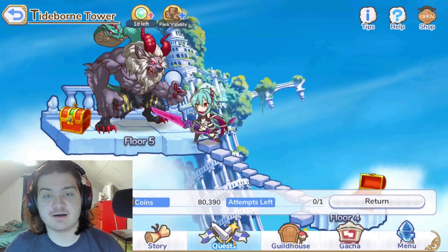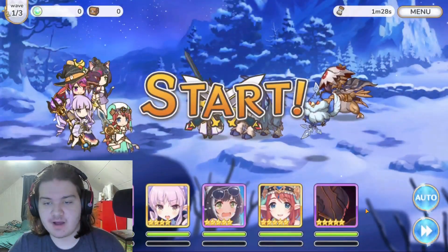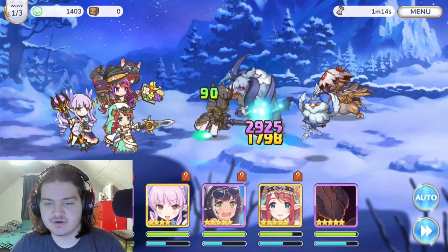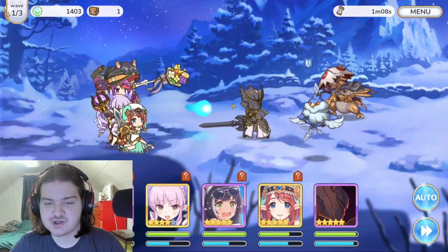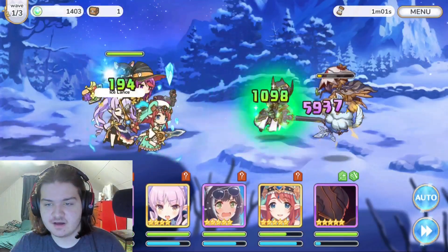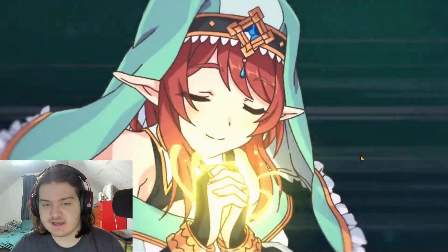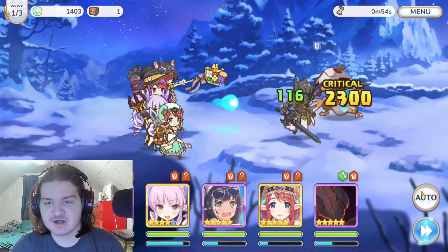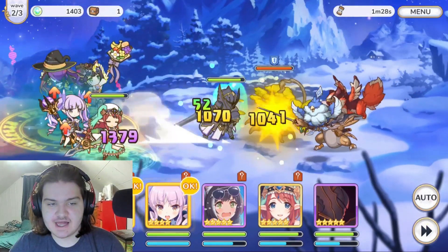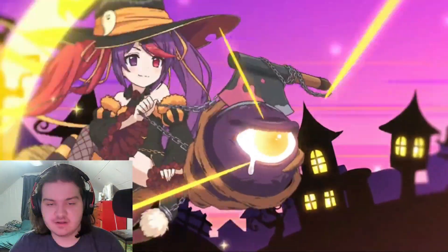Now we're in hard mode 16-2 against a random stage. I want to see how she performs with her binding and cursing, since these smaller enemies can be cursed. That was actually the charm ability — the enemy turned around and focused the other enemy, which was super useful. We can just sit back and watch the enemies beat each other up. I'm waiting for Halloween Hype to go off and then we'll pop the other abilities.